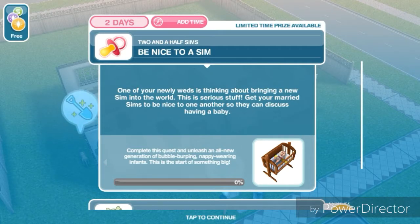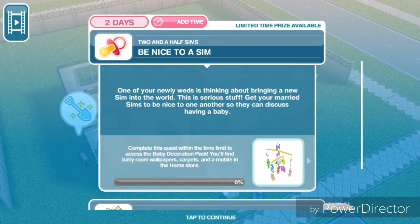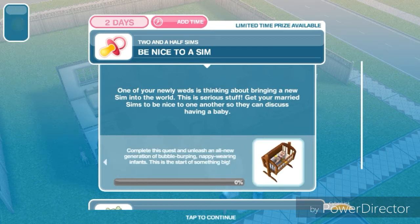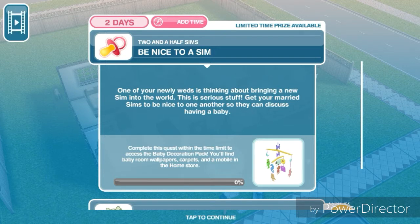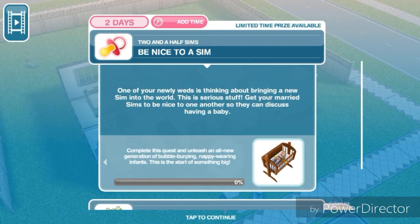Hey simmers, it's Mocha Sims here and this is the tutorial for Two and a Half Sims - the quest to get the babies. This quest has a two-day time limit. When you complete the quest within the time limit, you get the baby decoration pack which comes with wallpapers, carpets, and a mobile in the home store. I'll show you guys what you get when you finish it.